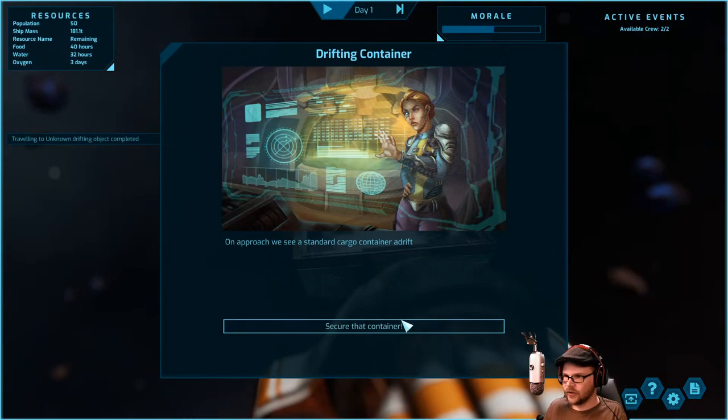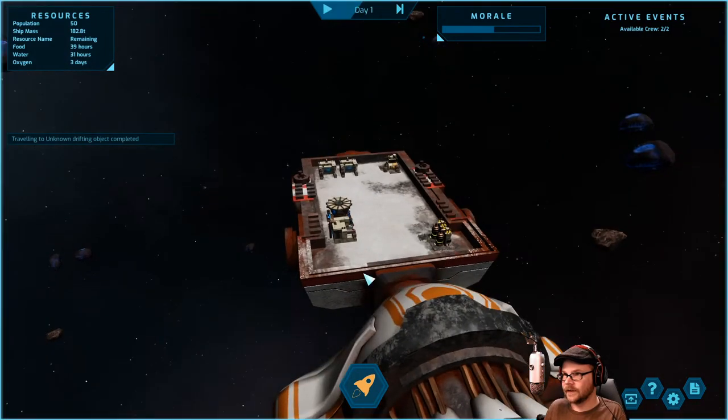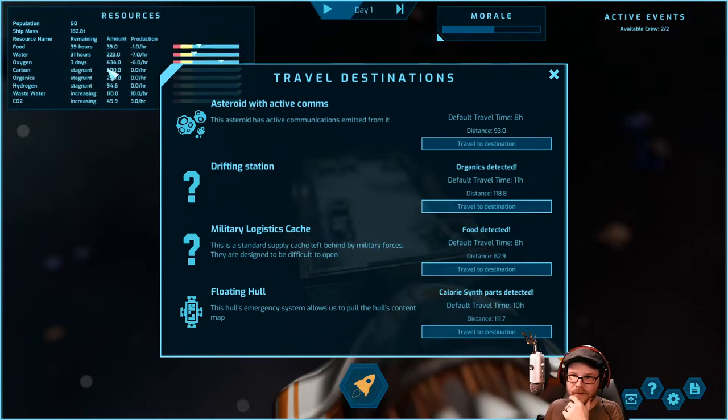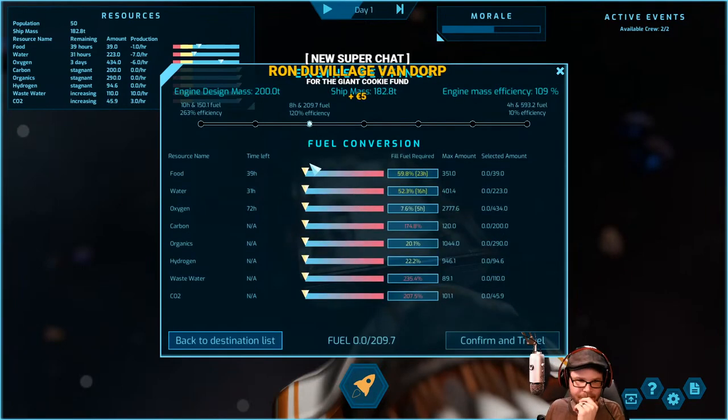We see a cargo container adrift — secure that container. We've got 90 organics — load it up and away we go. So we got more organics there, food there, calorie synth parts to make us more food. That seems like what we want to do. Maybe we should just work on stocking up food as much as possible and fill up our tanks. Water's more of an issue. We know there's food eight hours away, so let's go there.